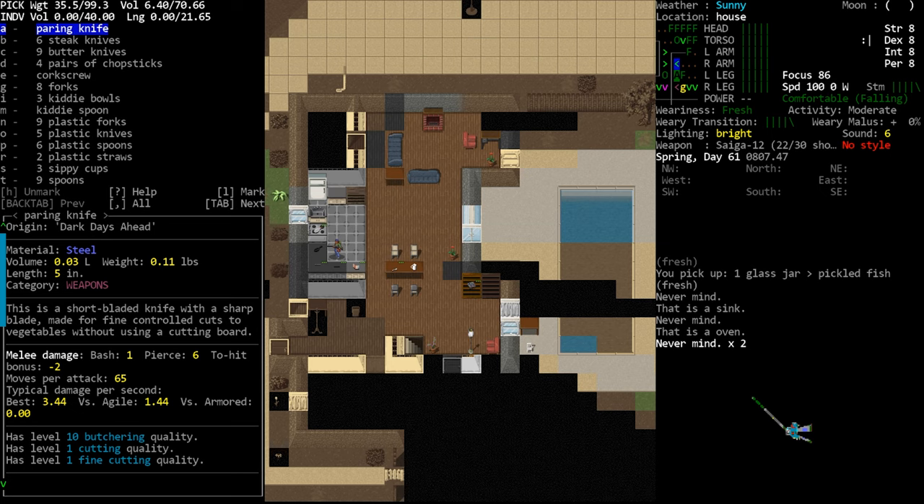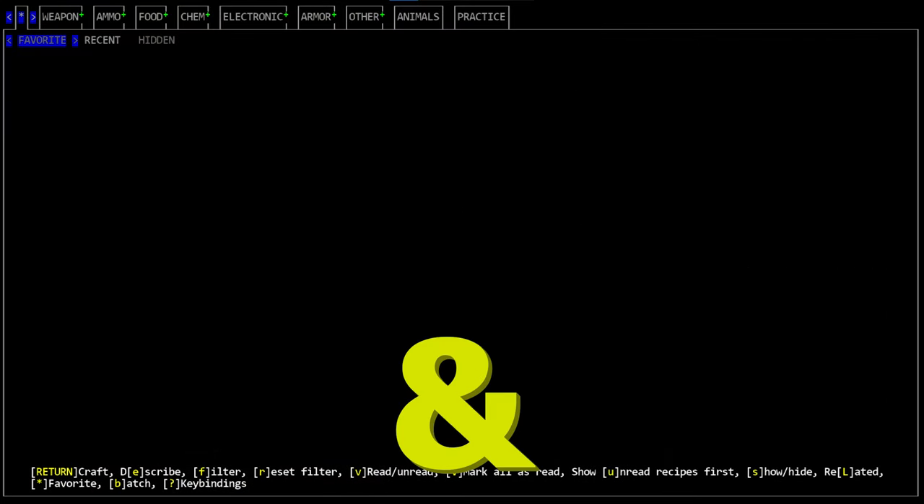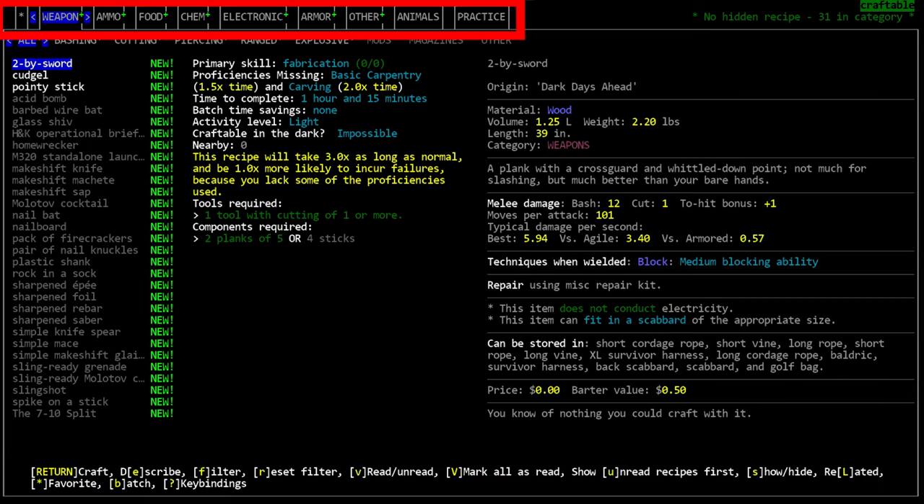You can access the crafting menu by pressing the ampersand key on your keyboard — that's this symbol — located on the number row at the top, sharing a key with the number seven. The crafting menu is divided into tabs, and then each tab is divided into subcategories.